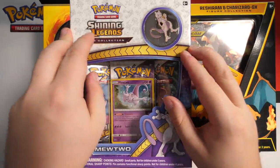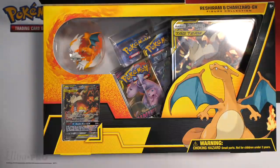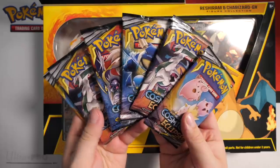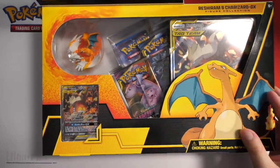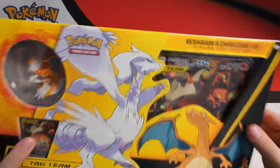Shining Legends is a set that I kind of wish I did open but didn't. And then to top it off we will be opening six Cosmic Eclipse packs as we continue our Road to Complete Cosmic Eclipse series. First things first, let's get this Charizard box open.